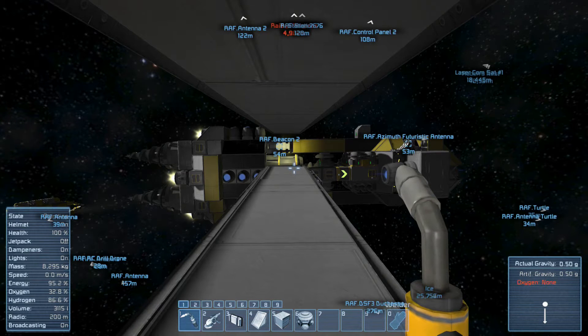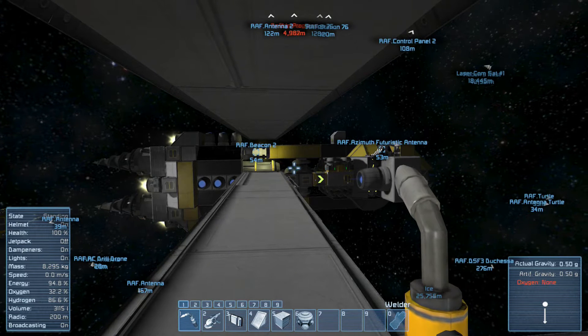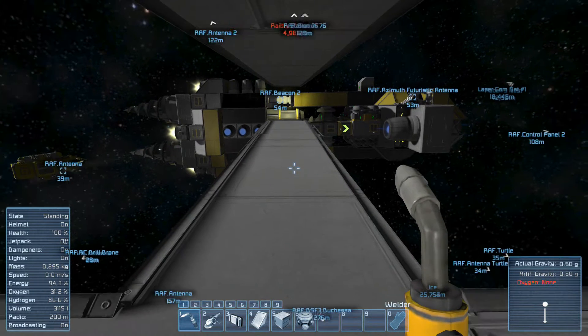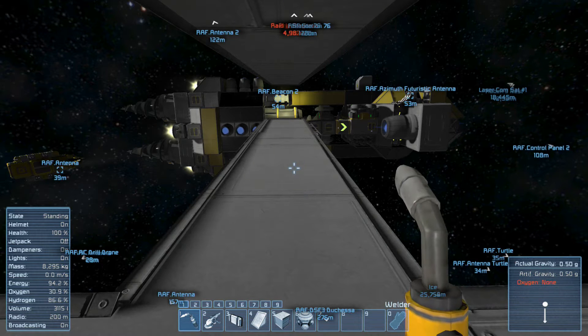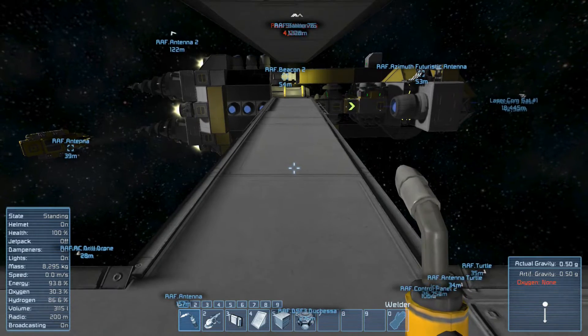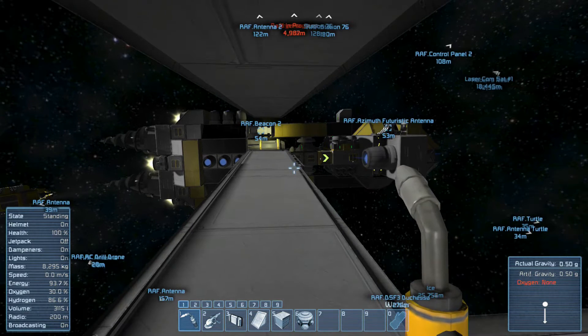Hello and welcome back to Space Engineers, my name is Rabenschild. This week we'll see what we can do, because again nothing major new in the update. Pistons now lock when you're faster than 100 meters per second — they fixed the explosion problem by locking them in place. That's okay in my opinion, better than having them explode. Other things are mainly bug fixes and some improvements to multiplayer.